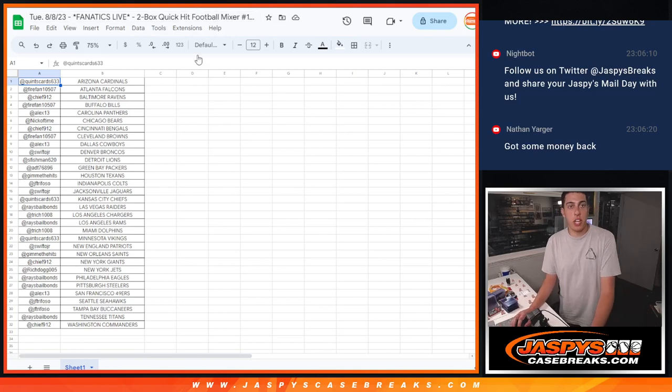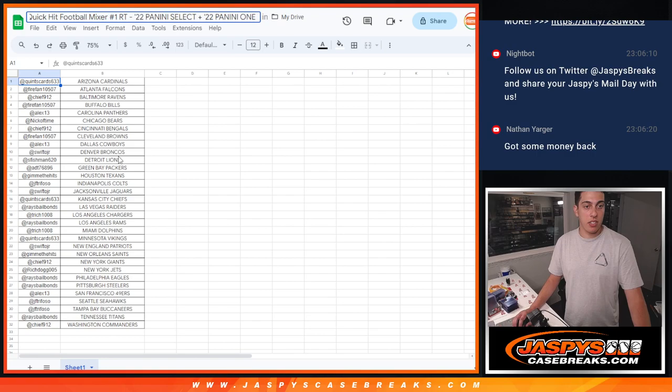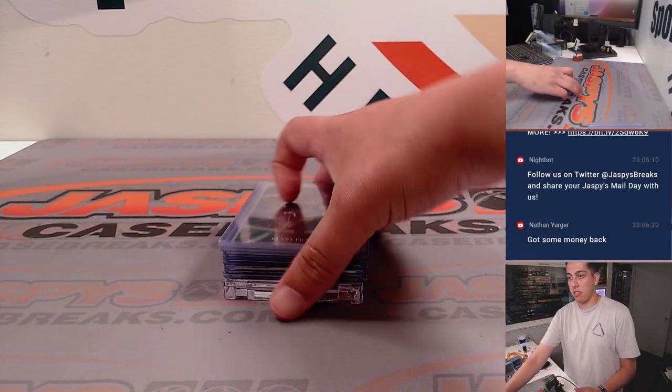What's up guys, Michael with Jaspi's doing a quick recap for our two box quick hit football mixer. It was a box of 2022 Panini Select and 2022 Panini 1. It was a random team done auction style on Fanatics Live. Here's the list — it's a quick recap, it was just two boxes.